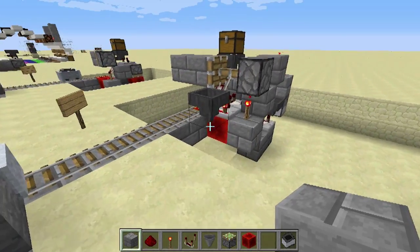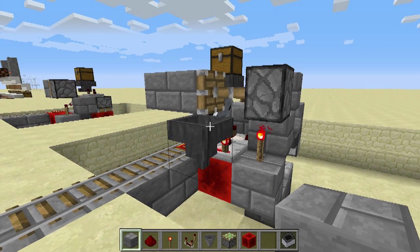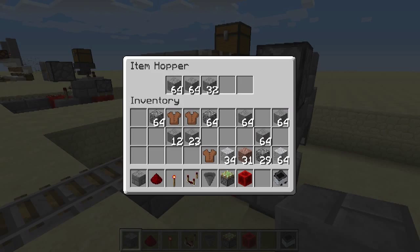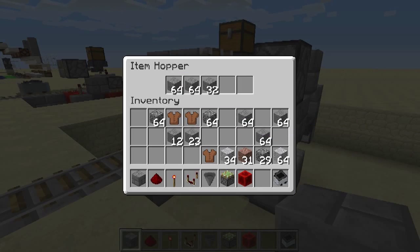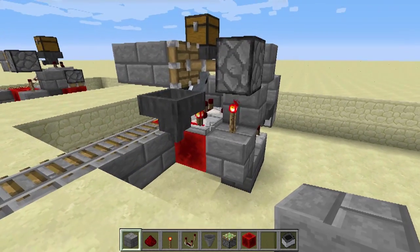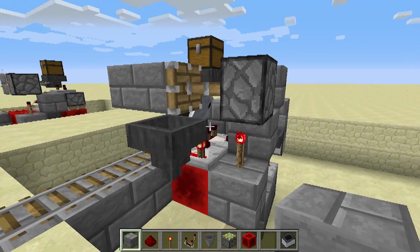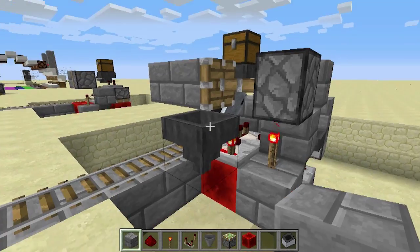The second problem I was addressing was when the mine cart was half full and yet no more items could get in. I addressed this problem by adding an item hopper here with a comparator on the side. I filled it with 50% items because that was enough for me, but you can fill it with whatever you want. Now it compares a signal strength of 7 against the signal strength of 15 here, and so as long as this cart is giving out a signal strength of 7, this will send the mine cart on its way.